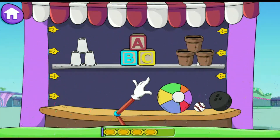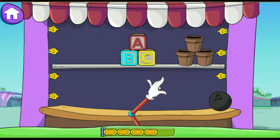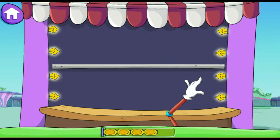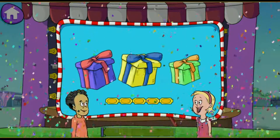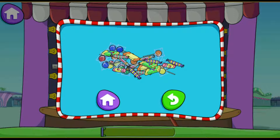Now there are three objects to throw — let's make sure we choose the right piles for each one. Pick an object to toss. Make a choice to continue.